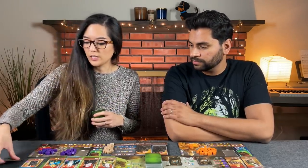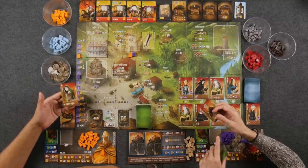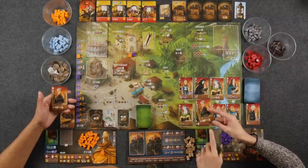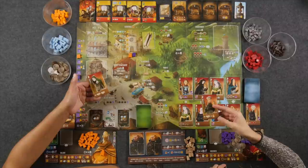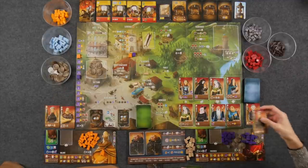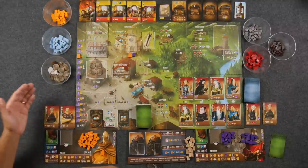The last thing before we get started is we need to decide which side of this apprentice card to play with. We can either do the scoundrel — two donation items whenever we go to the black market — or the clergyman that says whenever we go to the guild hall, it's one donation item per cathedral level. I think I'm doing the clergyman because I'm so virtuous — I'm never going to be going to the black market unless I drop super far down.